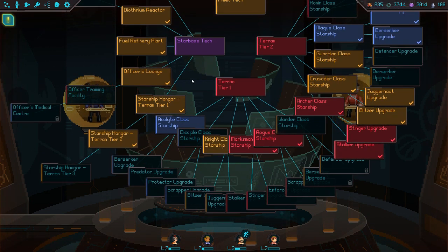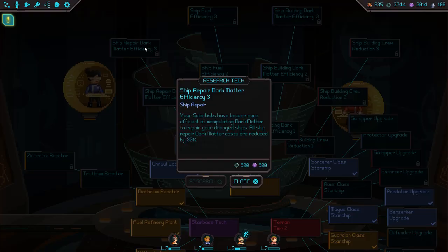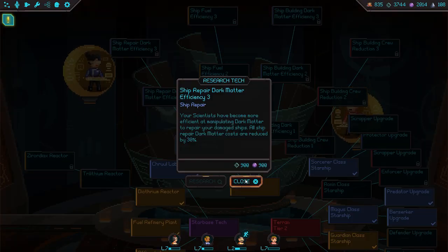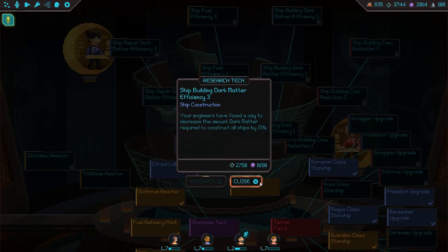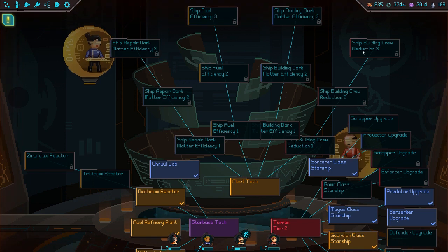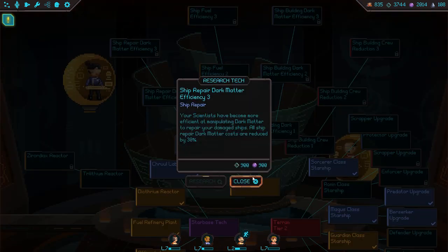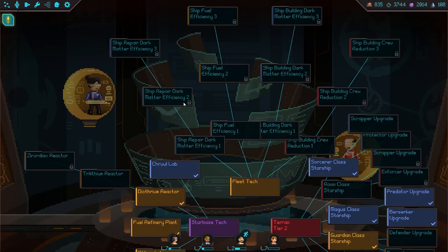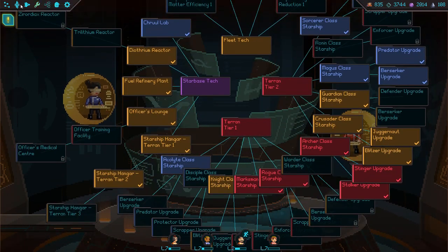I really wish you could hide Tech Trees that you don't need to see anymore. We could get it up to a 30% reduction, or a 15% reduction. Interesting - not really worth it right now. Oh, that's repair efficiency - that's why it's so cheap. I was wondering exactly what was going on there.